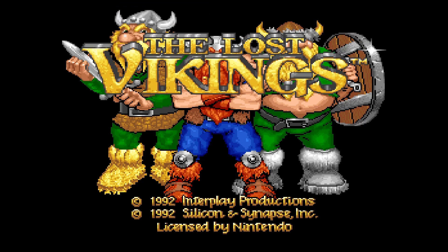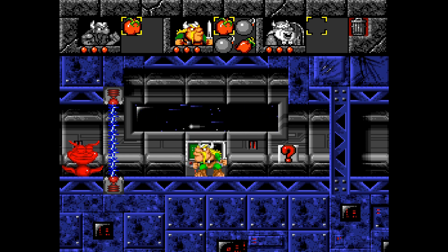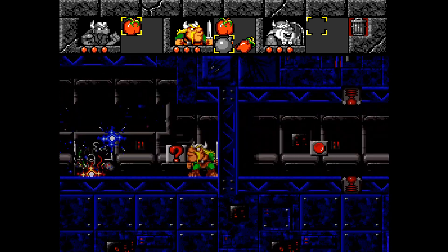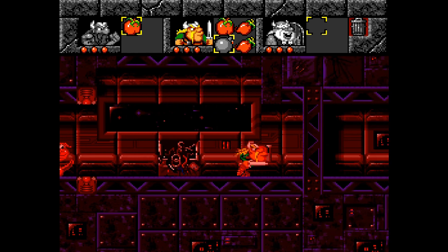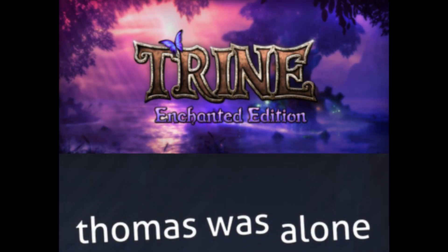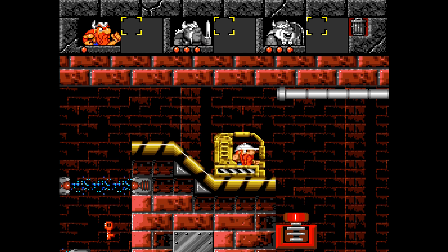Released in 1992, The Lost Vikings proved that western developers were capable of creating compelling and creative platformers for consoles. Beyond the original SNES release, Olaf and company made their way onto pretty much anything that could be plugged into a screen, including the Genesis which had five exclusive levels. The Lost Vikings impressed most editorials with clever puzzles, bright colorful graphics, and a truly unique core concept — one that has been emulated countless times since in games like The Cave, Thomas Was Alone, and plenty of others.